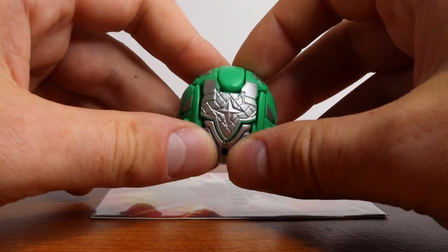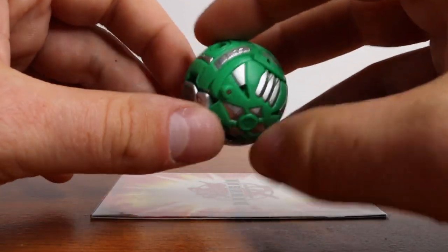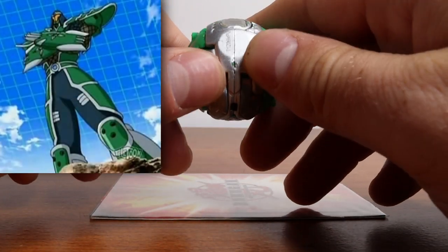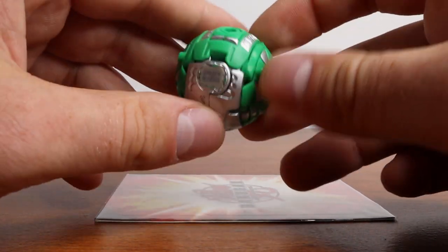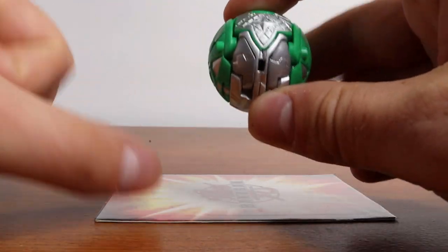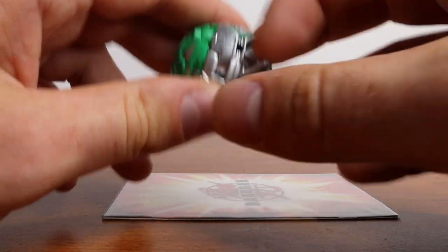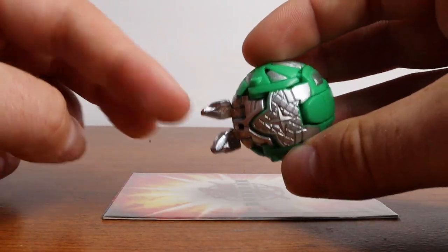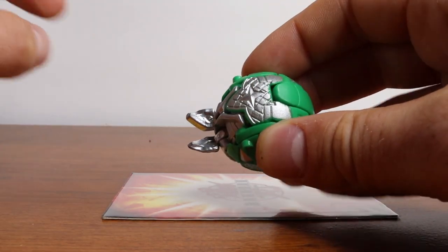Up next on our list, we're going into Mechanium Surge — the fourth season of Bakugan — starting off with the first arc. We have Ventus Talion. Curiously enough, this is Shun's first Bakugan that's not bird-like, which is super interesting. We have the DNA code here, which is useless now but would allow you to go into the online game. Mechanium Surge claimed to have metal parts, but it really didn't in the traditional sense. In this case, Talion's metal is his feet — these are the actual die-cast metal parts. All the other silver you see is just painted plastic.